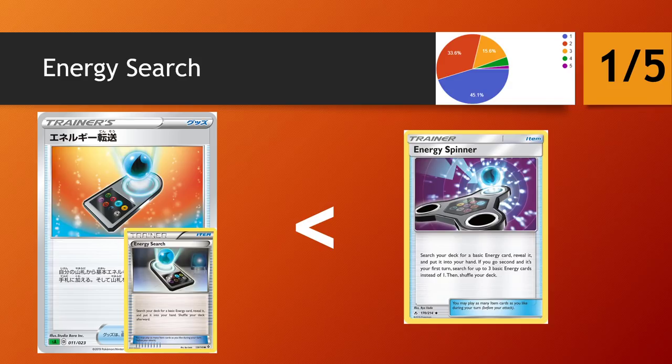Energy Search is worse than Energy Spinner, so as long as we have Spinner in format, we don't need to look at this card.